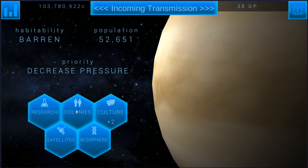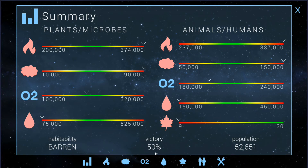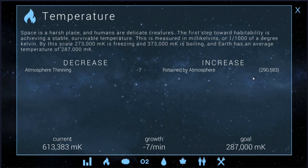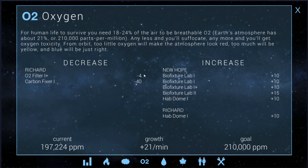We'll go ahead and spend a culture point once we've got it. We're getting up there with culture points — 50, already halfway to independence. We won't declare independence until we've made the planet livable, but still. Heat temperature is just going to go down naturally. We're upgrading the bio fixture lab so we should see those effects soon — hoping to see six million pressure shortly. Oxygen we'll balance out once the other O2 filters are built.